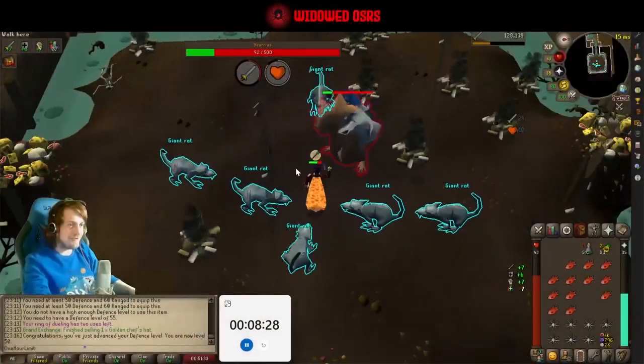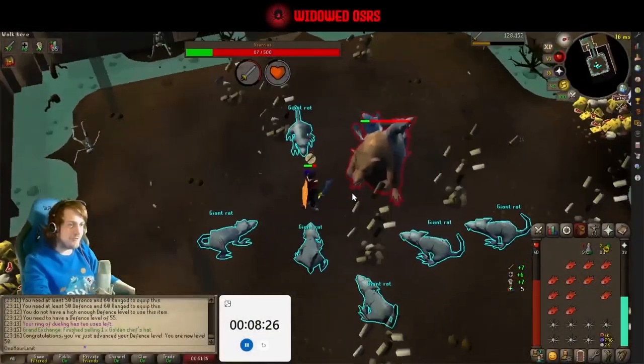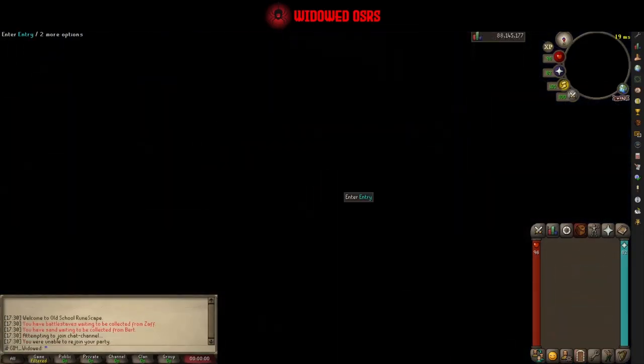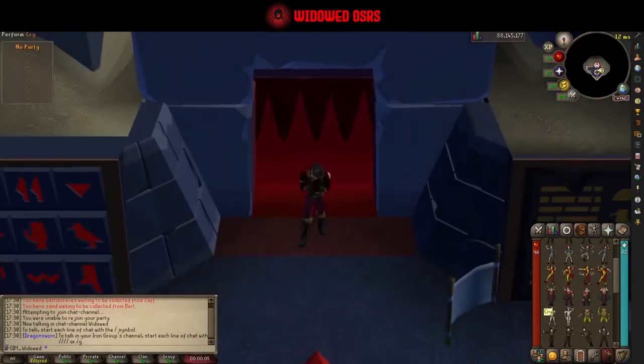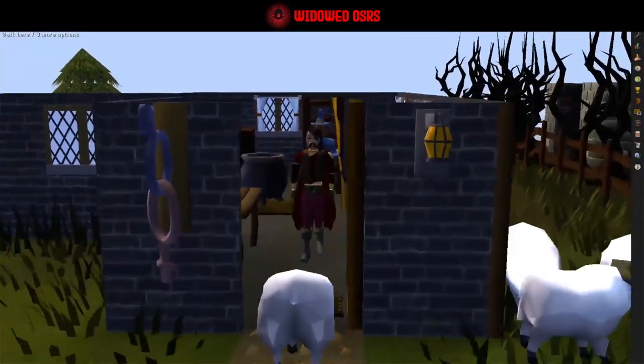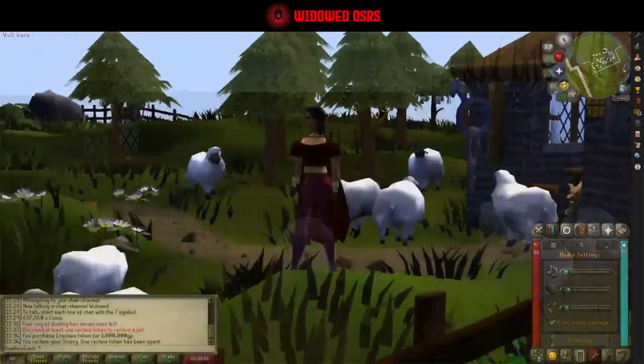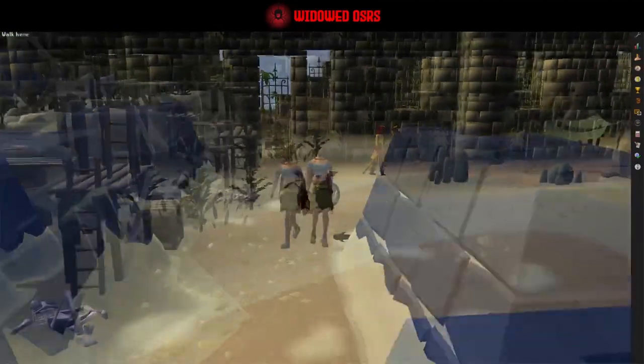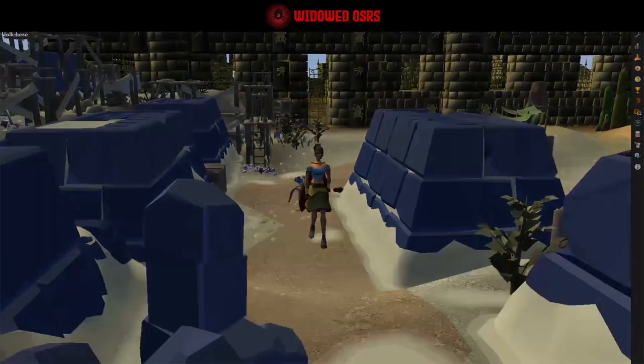We not only have to get ourselves geared and leveled up just to step inside a raid, we then have to complete it in under one hour, as logging out in the middle will end our run. I've no idea how long this is going to take me, but I can't wait to find out. Join me for the journey here in season three of One Hour Limit Locked, as we become a Tomb Raider.